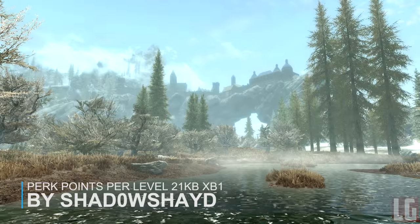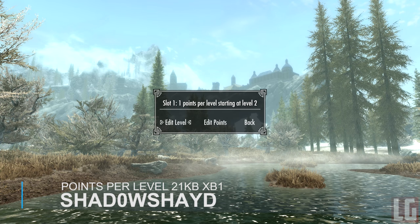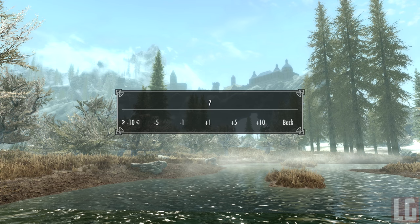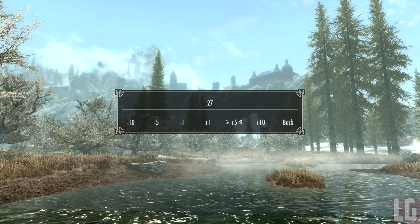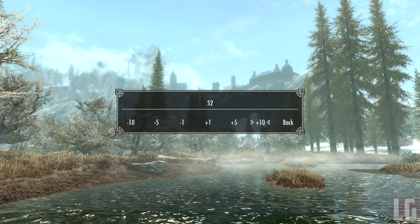Our next mod is called Perk Points Per Level. This mod gives you a spell in-game that allows you to edit the amount of perk points you get per level. So if you want to play through the game normally but just want to unlock your skill tree twice as fast, you can set it to 2 perk points per level, or if you want to progress even faster you can set it to 5 perk points per level, and so on.